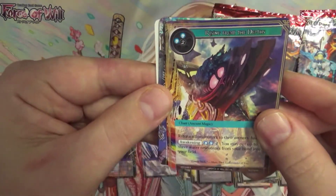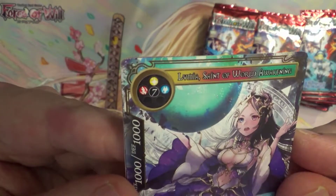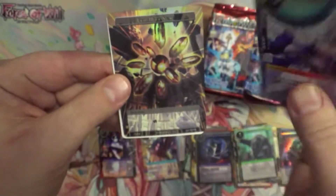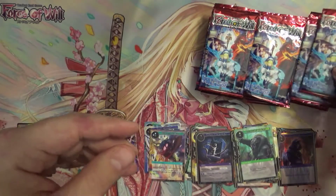So we've got a Rising From the Depths. A Limea — Limea Saint World Awakening? That's that card again. It's not a bad card. And another foil magic stone — this time a light one. Very nice.